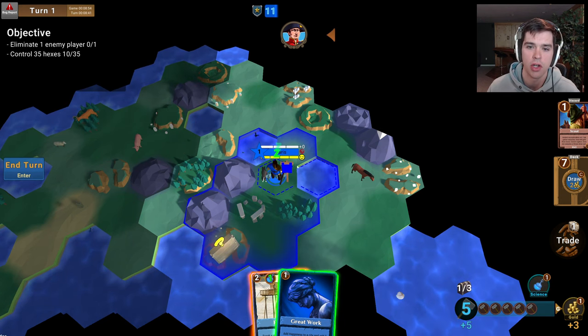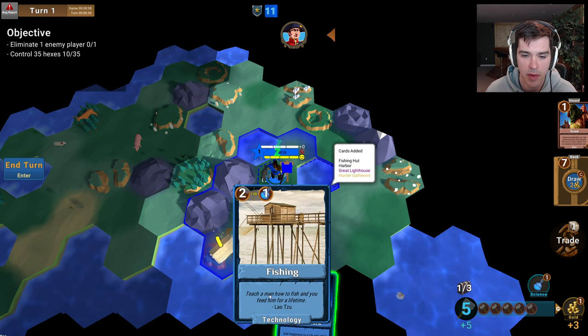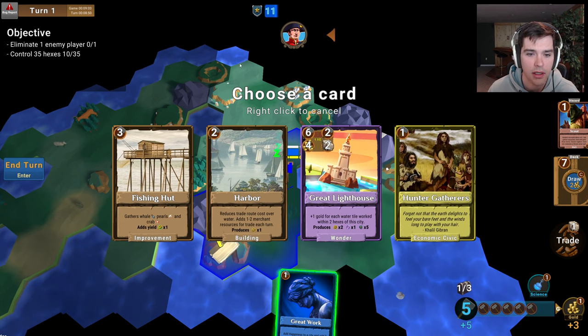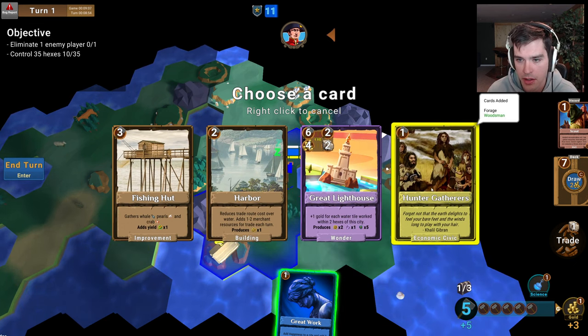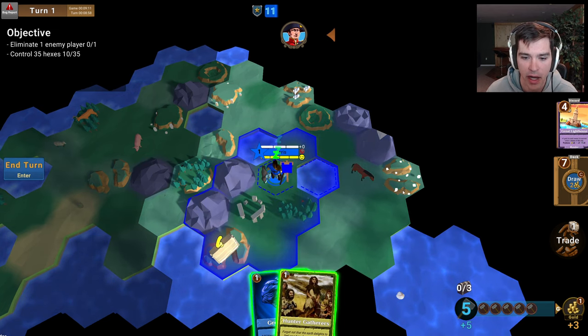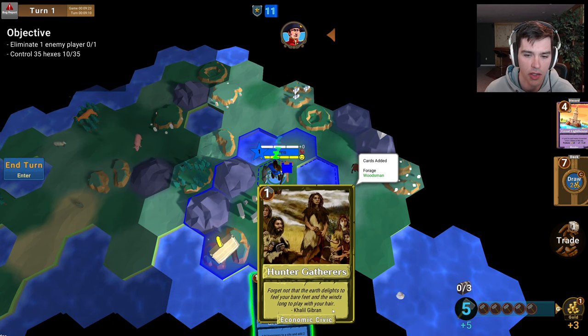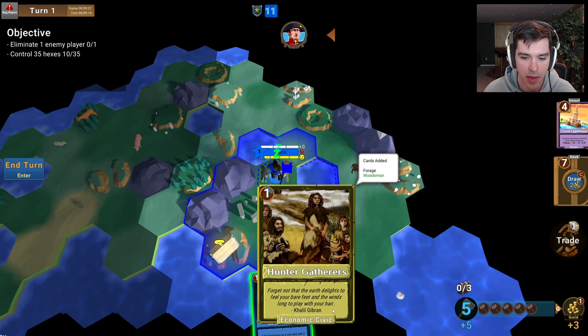Science can be used as an alternate resource instead of hammers to play technology cards. So you can see I can spend two hammers or one science. Now that I have my science, if I click fishing and drag it up here, I think all of these will go into my discard pile, but I'm going to take hunter gatherers into my hand. It consumed my science and still leaves me with five hammers. Hunter gatherers is a civic card — a green card — which acts a lot like technologies except you can't use science to spend them.